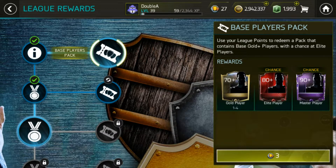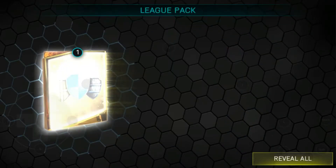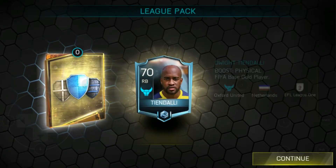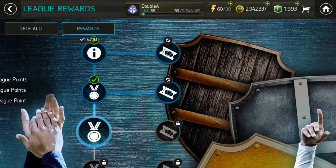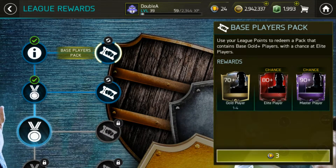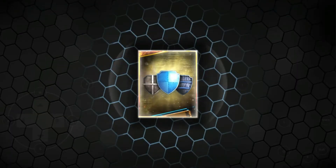This base player pack is going to give us 1 to 4 gold or better players. Hopefully we'll get them. There's a little chance of us getting the best players — I'm just looking for that elite and pirates gold players. I have 27 drafts and every pack costs 3 points, so I hope we can pull some great players.